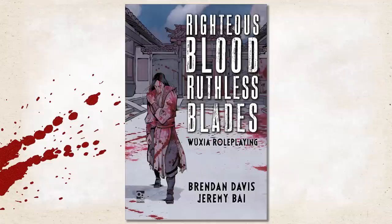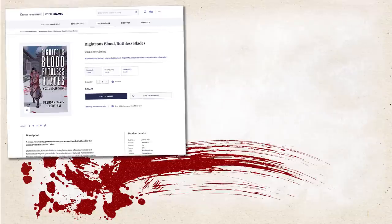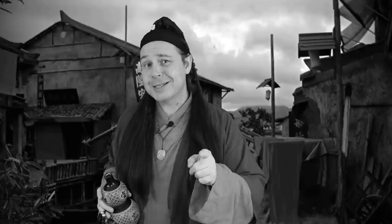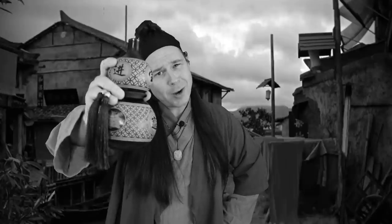You can find the adventure in the Righteous Blood Ruthless Blades Core Book, available on the Osprey Publishing website or on DriveThruRPG — so once you have the Core Book, you already have the adventure. It requires a bit of prep, but we found it a lot of fun and definitely worth the effort. Thanks for watching. If you enjoyed the video, please give it a thumbs up. If you want to see more game reviews or RPG philosophy, just hit that subscribe button. Until next time, heroes, you have a great day.